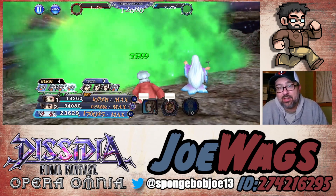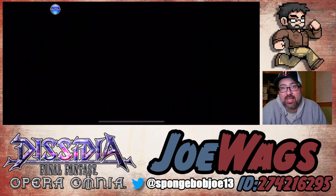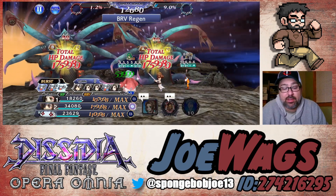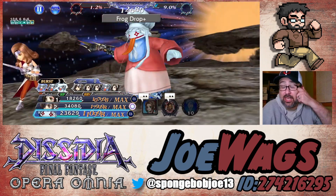Nine actually has a lot of ways to deal with this fight, so I didn't find this nearly as restrictive as, say, the Type 0 fight. The other nasty mechanic this boss has is they go into a mode where they will basically counter everything you do, and part of that counter is putting a blind on you.